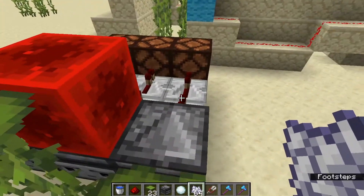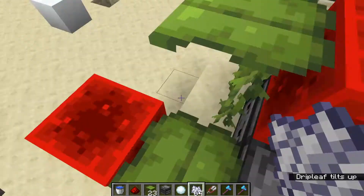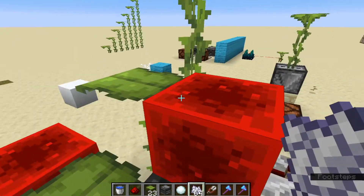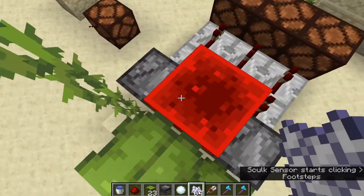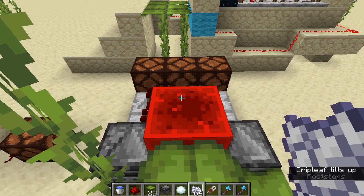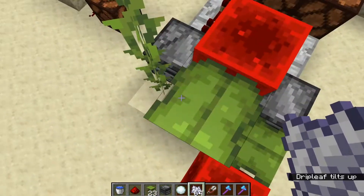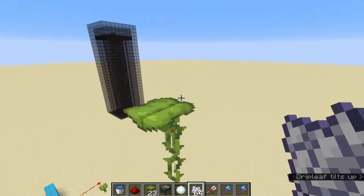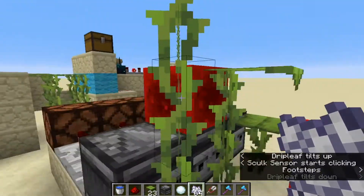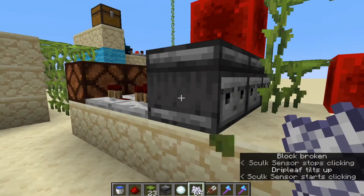Looking at detection again — I've got an observer looking directly at a leaf that's locked by redstone and pulsating, creating a nice clock with a flashy light show. But if the observer is looking at just the stalk and I'm standing on a leaf higher up, nothing happens. The observer only reacts when the tilt change happens right in front of it.